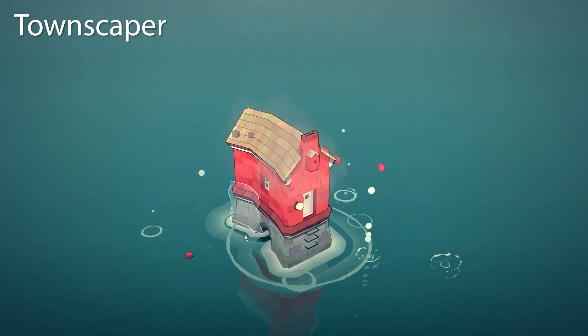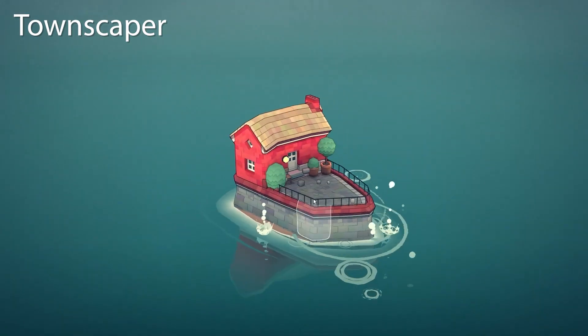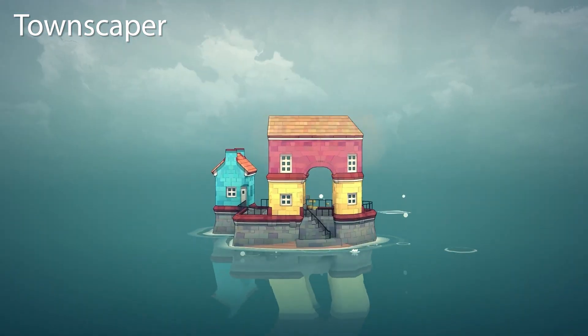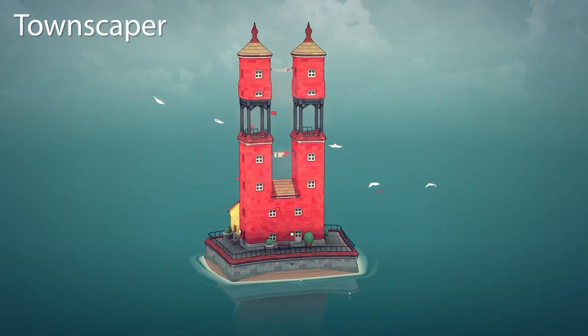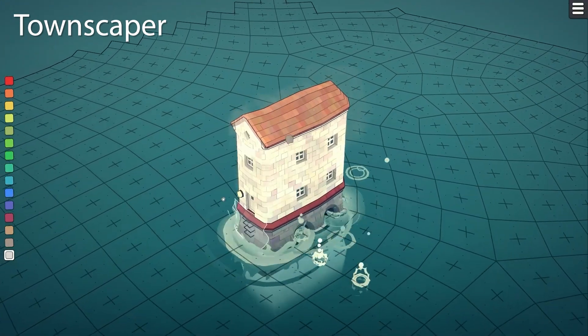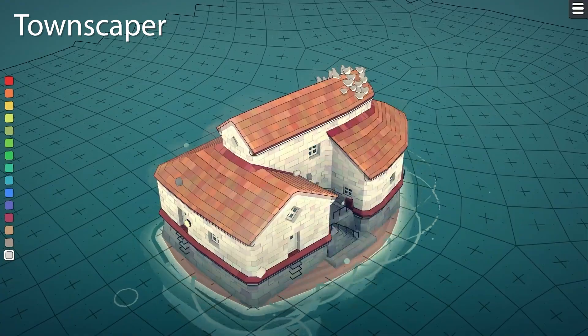Townscaper is also pretty cool. It's called an instant town building toy on Steam. You can make a tiny town or a really big town — it's up to you, but there aren't any goals. You basically just pick a color and then click on little boxes. Pretty chill.